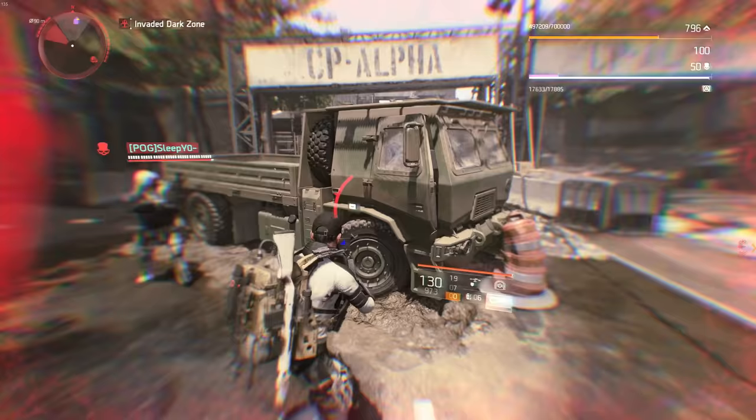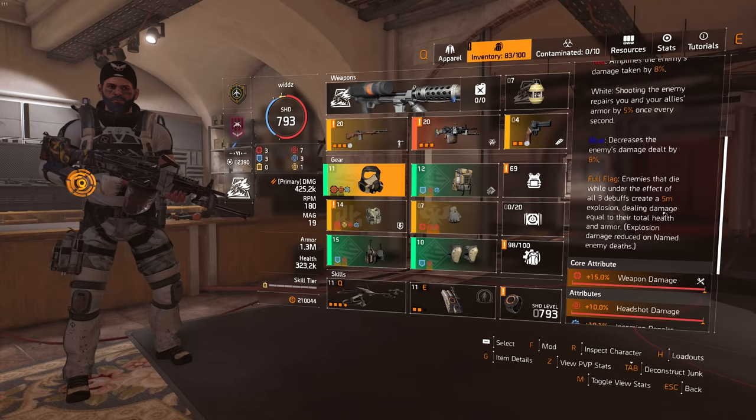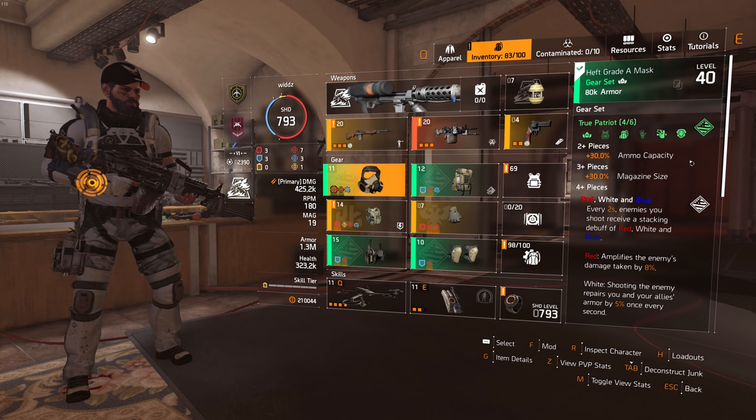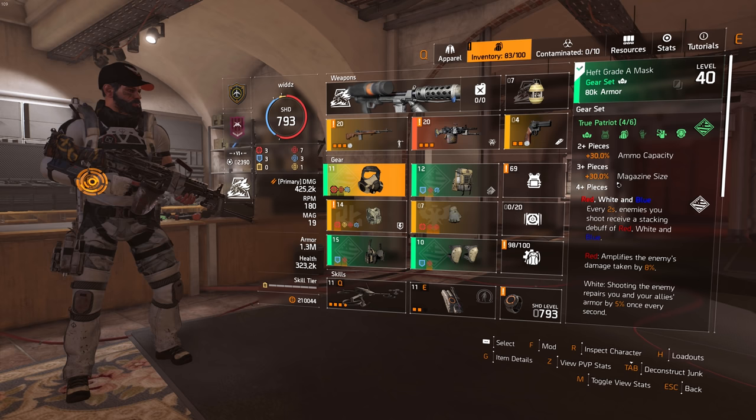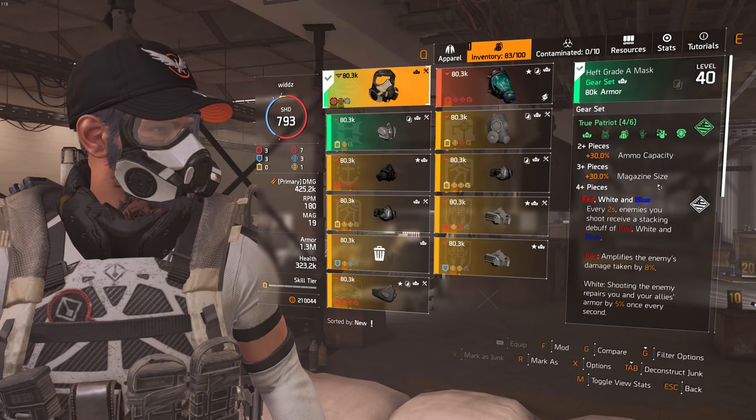Incoming repair increases Unbreakable and it also increases the bonus from True Patriot. With that said, let's go through the four-piece True Patriot. Two pieces give ammo capacity, which is not great. The three-piece gives 30% mag size, which is actually pretty useful — increasing mag size for some guns is really crucial. I would like damage, but mag size is still decent.